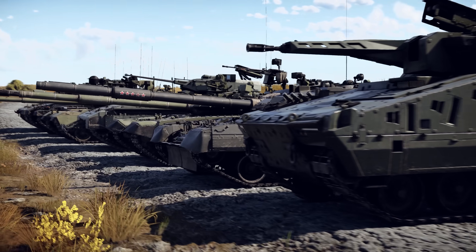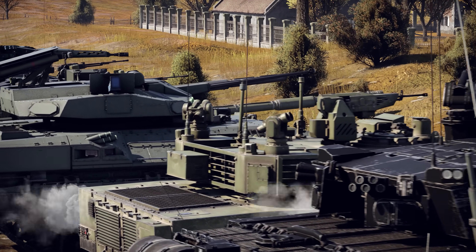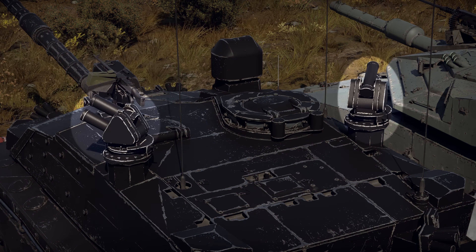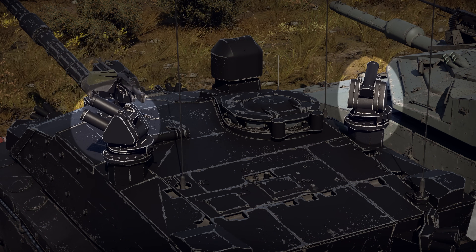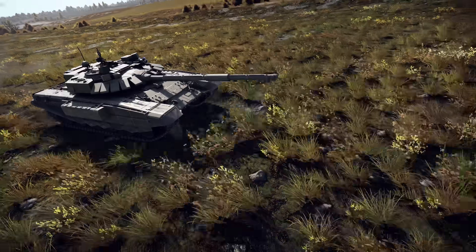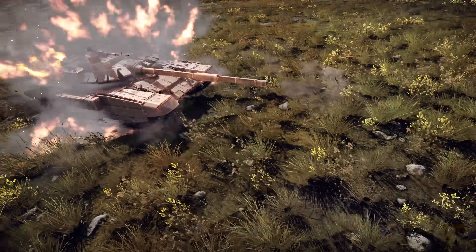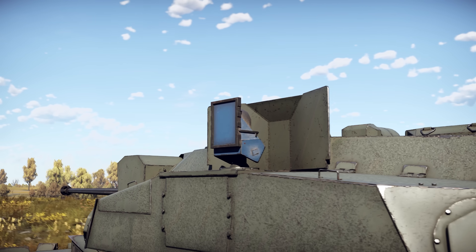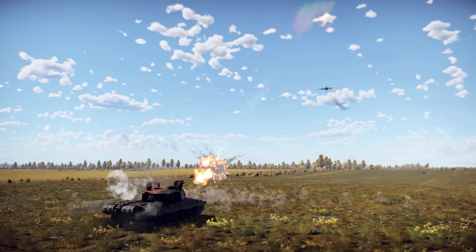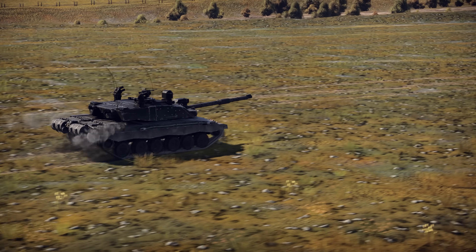Another type of defensive aids discussed in this video is active protection systems, or APS. These systems destroy incoming projectiles before they strike the protected vehicle. First, miniature radars detect a projectile in flight, much like how standard radars track aerial targets. Then, specialized countermunitions are launched. They may come in different forms, from cylindrical grenades to flat plates. Onboard electronics calculate which countermunition to fire and in which sector to intercept the threat.